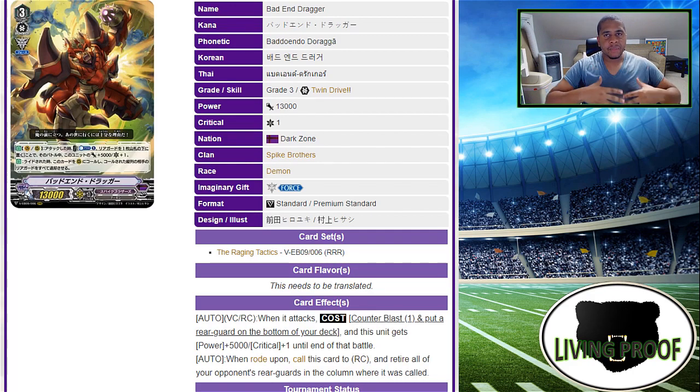All in all, I'm really impressed with Bad End Dragger. The part of me that was afraid is subsiding now and I'm really enjoying the card on the standard side, and I can't wait to try it out more in premium. Those are my thoughts on Bad End — what are yours? I'm excited to test it more and see how it remains in the deck after the rest of the cards flesh out. That'll do it for me — hope you enjoyed the Recruit Reports up to now, look out for the ones in the future. Peace, be easy.